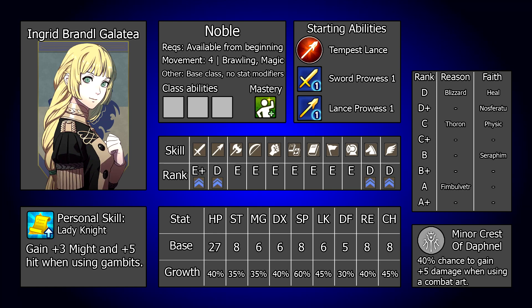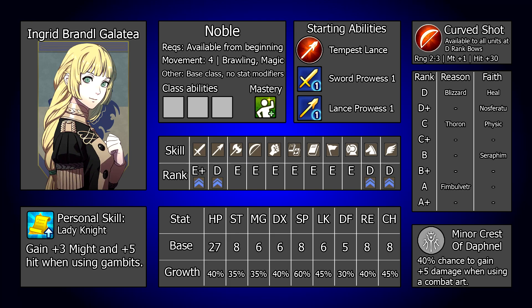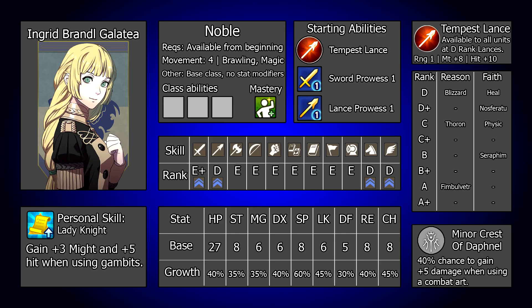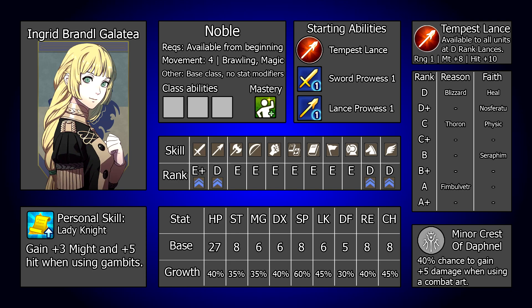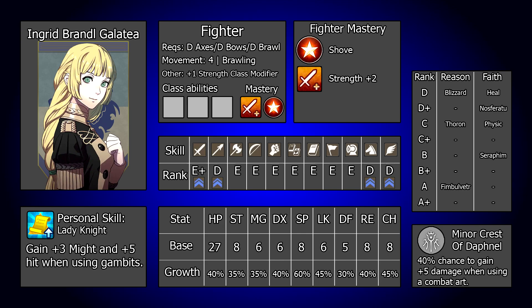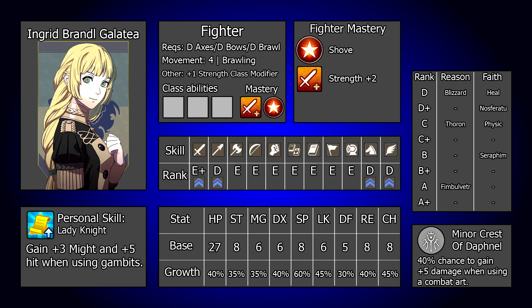As for her early investment, there are no unique priorities for Ingrid, so pushing into bows to reach the D rank for Curve Shot is the way to go. Her damage may still be lacking, but free range will help her contribute more and give her some reliable chip. Whilst her strength isn't good, immediate access to Tempest Lance for no investment does help to offset that a little. Raising her bows to the D rank will also allow her to class into Fighter at level 5, which is her best option here — it provides a point of strength whilst in the class, and mastering it gives the Strength Plus 2 ability, although you will likely have to return to this later.